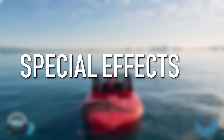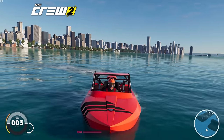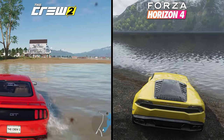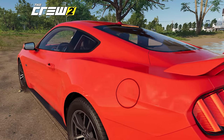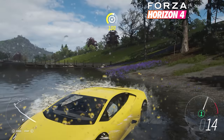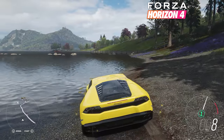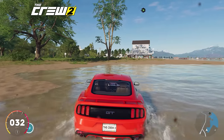Moving on from lighting and shadows, let's look at some special effects. The Crew 2 has a little bit of a leg up here, thanks to its focus on aquatic vehicles, so things like water quality are vastly superior to the weak water effects in Forza Horizon 4. However, no matter what I tried, I could not get water to splash up onto the surface of my car in The Crew 2. The game does have water droplet effects during rainstorms and those look great, but Forza has both rain droplets and droplets that splash up onto your car after driving through water. It also helps that in Forza you can drive into bodies of water without fear of going underwater — The Crew 2 likes to reset your car as soon as you get even remotely close to submerging it.